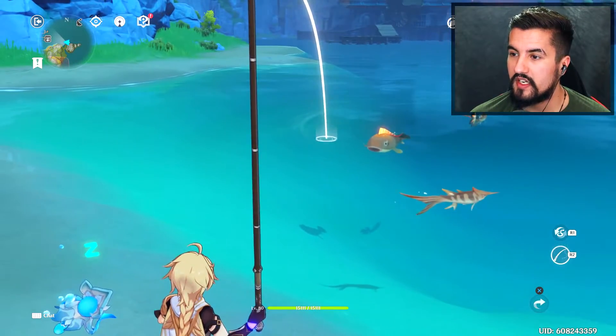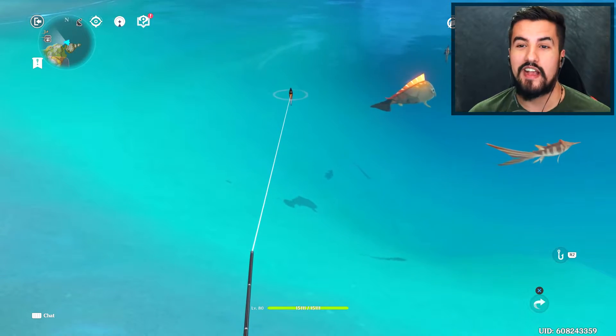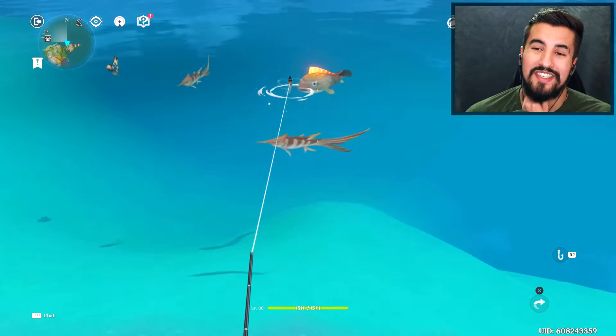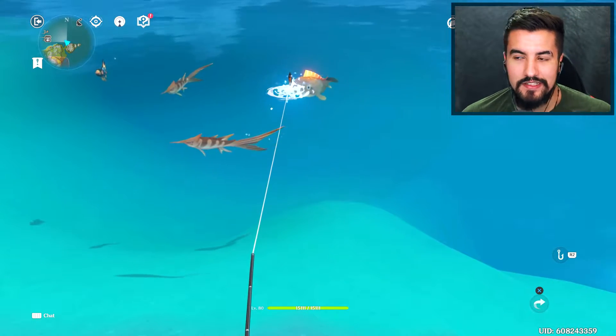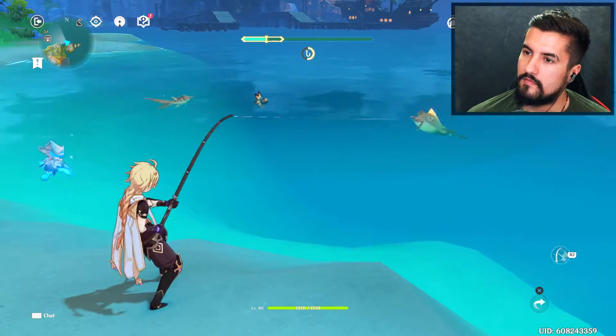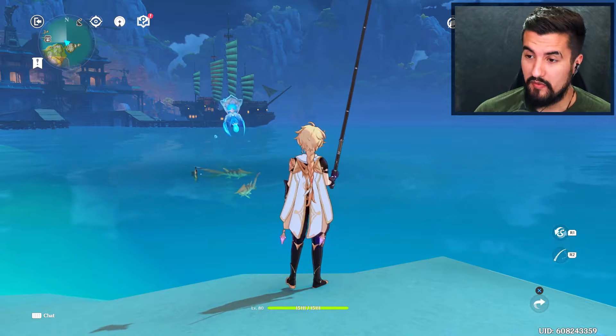We're just going to aim near the pufferfish, throw it, and hope we don't spook him - oh, we spooked him because they're big boys. Nailed it. Now he's going to bite, we'll do the minigame. We just caught the pufferfish.